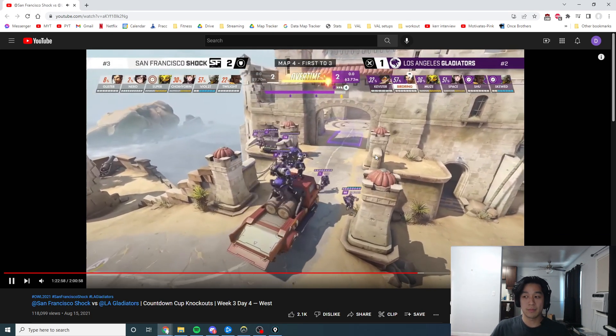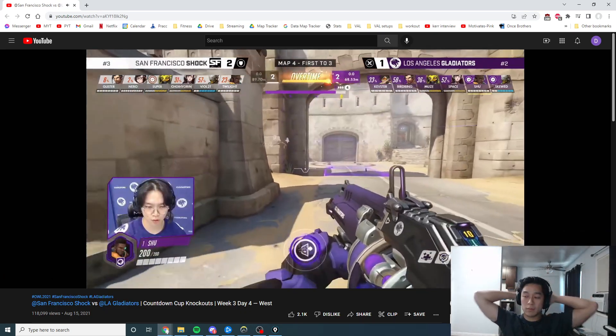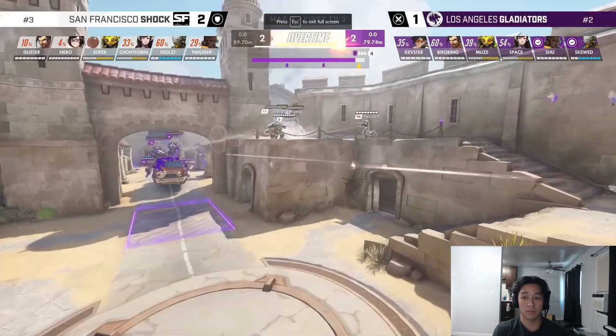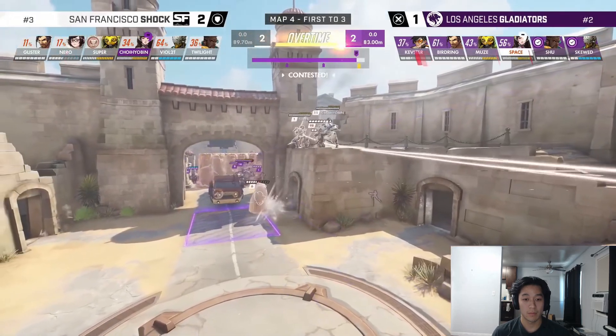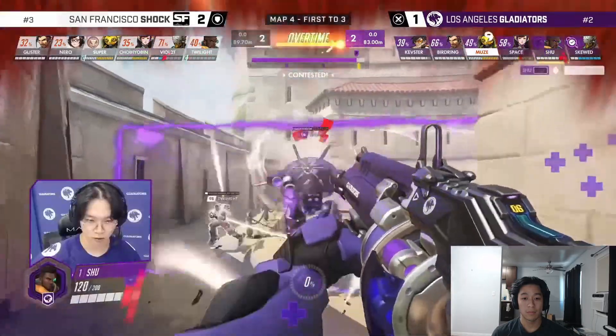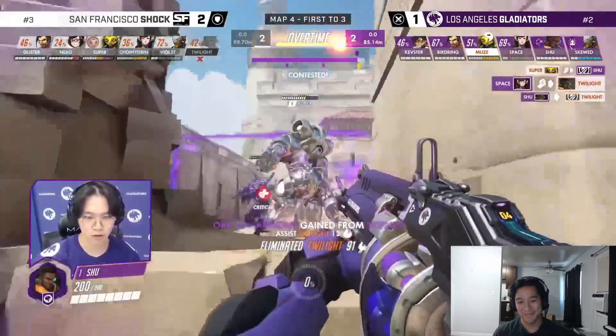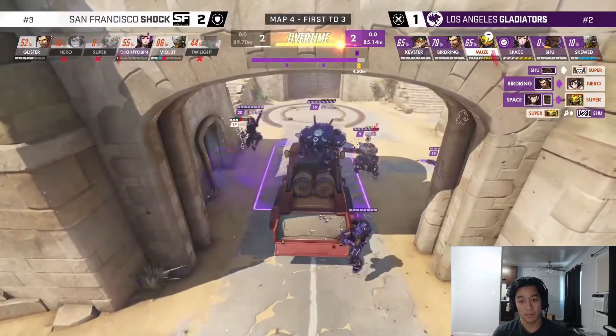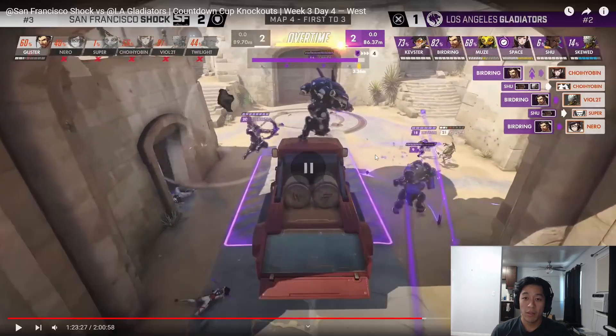We saw how that went for the Shock. All comes down to this, one final fight — Super with the Supercharger. This should really be an advantage to the Shock here, but if Skew just pops his trance and they overwhelm it on the high ground — they can't touch it, they're trying to disengage. Nero buys some time with the ice block onto the objective. Shoe has taken so much damage, he's been pushed down to the low ground, but Space — look at this angle. So much aggression, and the aggression is just enough. Not only do we win, we win overwhelmingly 6-0, wipe them.